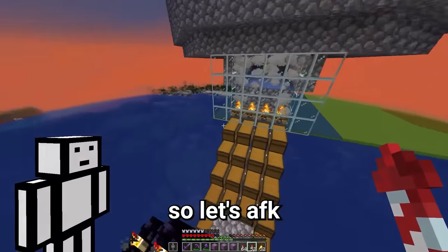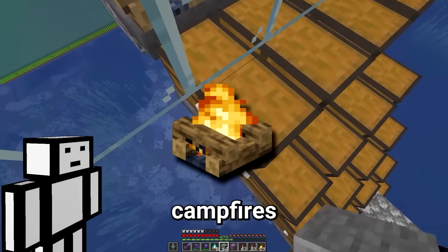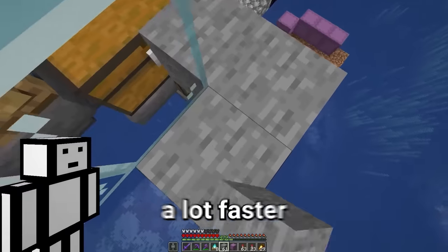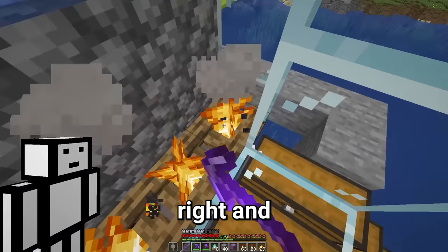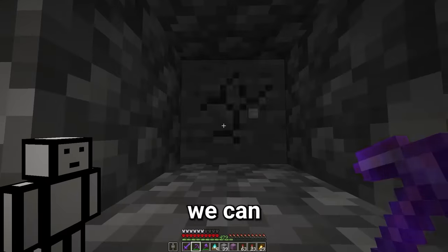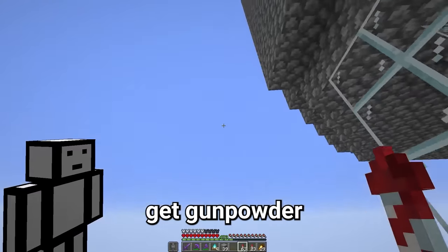Come on, creepers — die and give me your powder. I've just realized: if we replace these campfires with soul campfires, it should kill the creepers a lot faster. The creeper flow is blocked, so once this guy dies we should be safe to go in. Break these and replace them. Perfect — now we can unleash the creepers. So now we should be able to get gunpowder a lot faster.